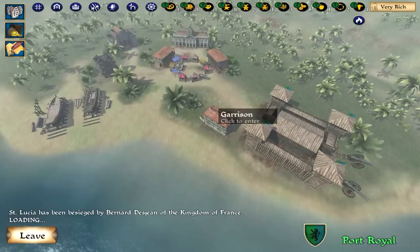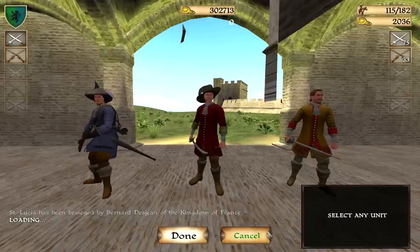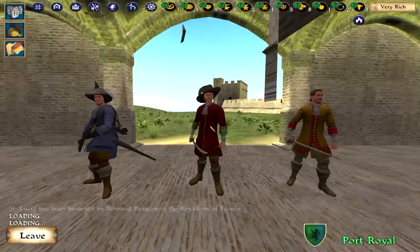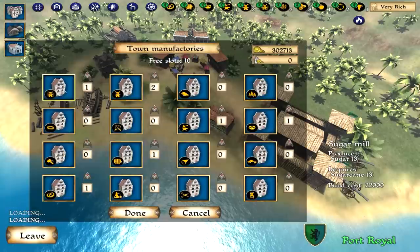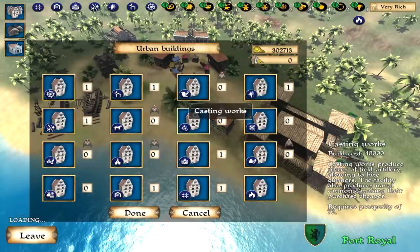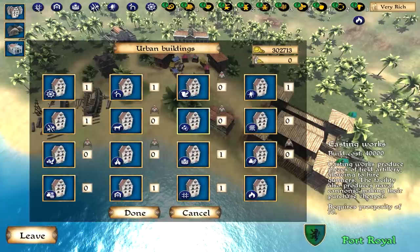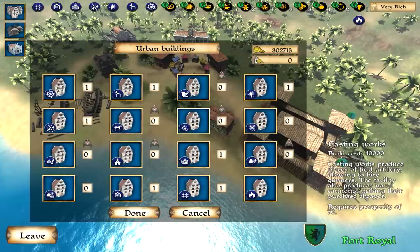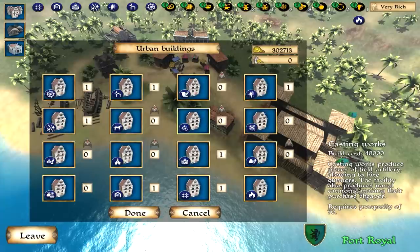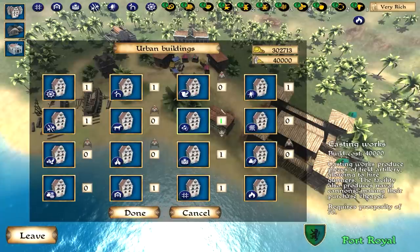As you can see, I don't have any cannons or anything like that. So what you guys are going to need is this here — the casting works. You see this little symbol here, little cannonballs. If you see it up here, that means it's available. The cannon and gunner are available in this town.